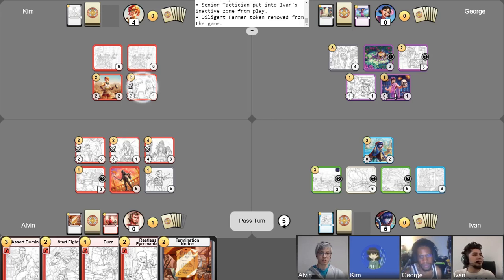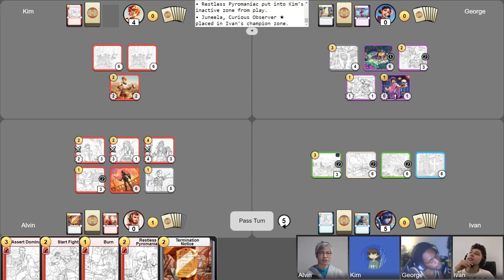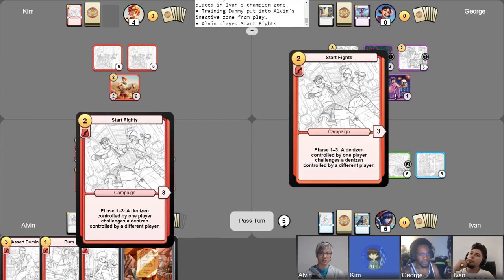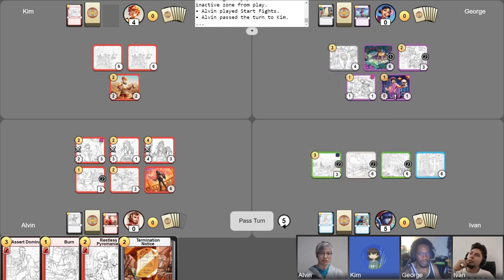Javelin Chucker is going to attack into your Pyromaniac. Fight Starter is going to attack into your Junila for two. And then Fight Starter is going to challenge your Greedy Merchant, so Greedy Merchant is now forced to attack into this on your turn, George. That is one heck of a way to clear a board. I'm going to sell this item to get one more gold and play a campaign called Start Fights. Now I'm going to start disrupting the board even more. Go ahead, Kim.